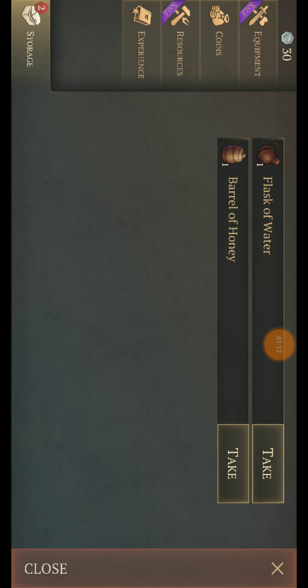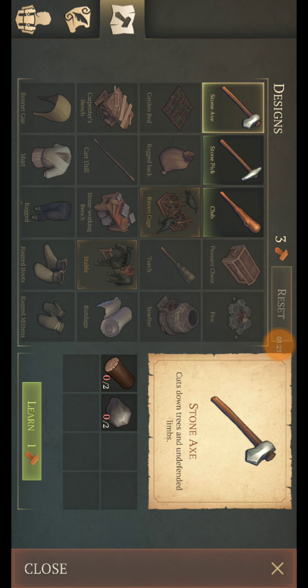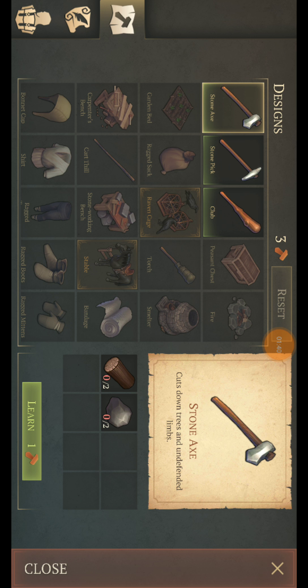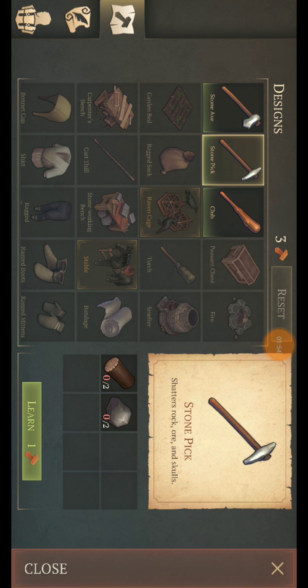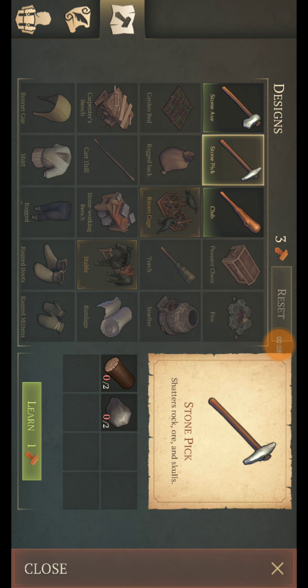Flask of water — I'm guessing this is your store slash storage inventory. Let's go to the build. Stone axe — okay, so now you can build a stone axe. Obviously there's a lot of crafting that goes into this game. I've got three points. Cut down trees and undefended limbs. Shatter rock, ore, and skulls. And savage primitive weapon. I'm starting to think which is a better one to go for. You need an axe to cut trees, and you need a pick to actually get the rocks. They give you three points to start off with — which one do you go with? I'm just going to close that for now.